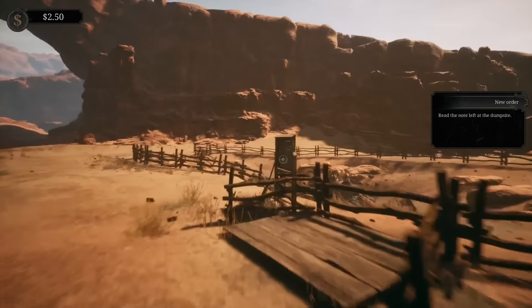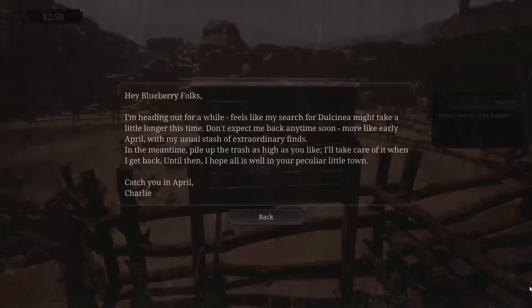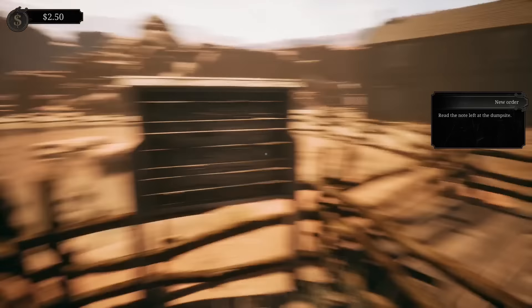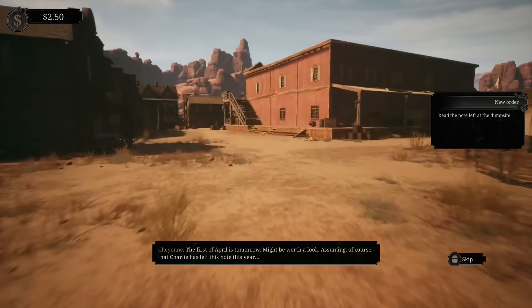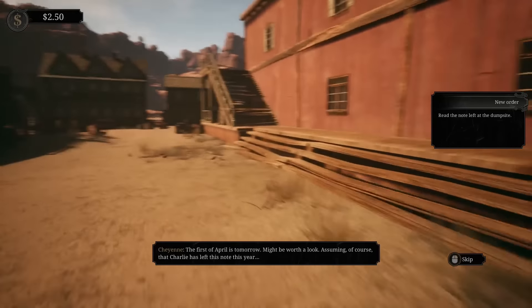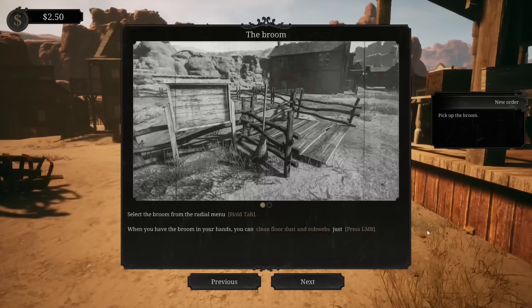There's a note left at the dump site. Let's have a look. 'Hey Blueberry folks, I'm heading out for a while. Feels like I can search for Dulcina - might take a little longer this time. Don't expect me back soon. More likely early April with my usual stash of finds. In the meantime, pile up the trash as high as you like. I'll take care of it when I get back.' The first of April is tomorrow - might be worth a look, assuming Charlie left this note this year. That's a very good point.